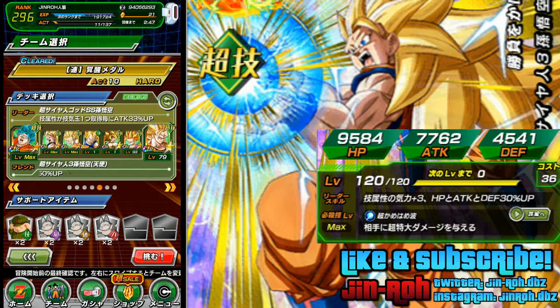I set it up so that Super Saiyan God Goku is the party lead. For every green sphere collected it's going to add 33% in attack. My friend is the other Super Saiyan 3 Goku Angel because it's got 120% stat increases for HP, attack, and defense for super tech types.